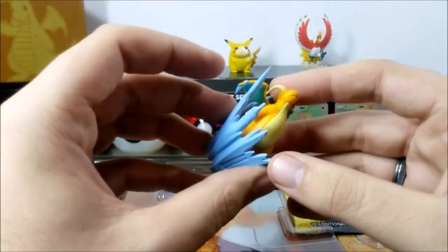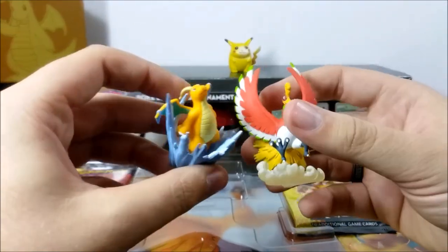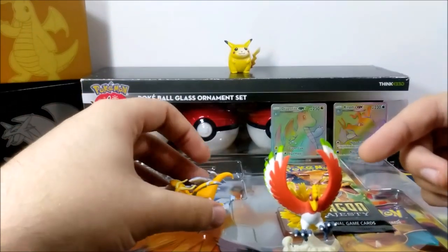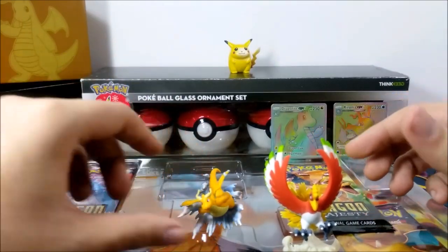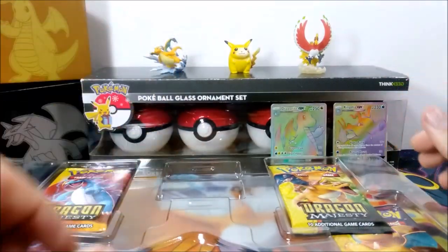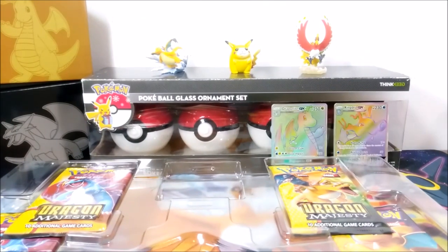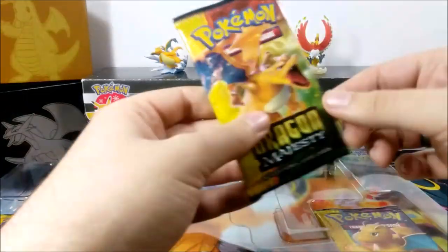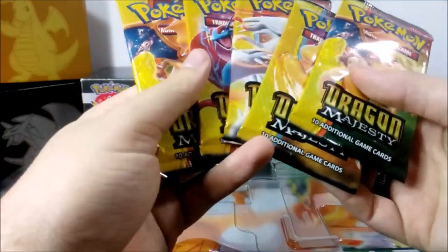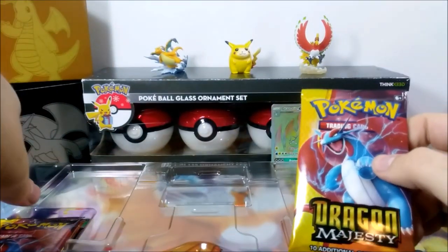I don't think I like the way it stands as much as I did for the Hoopa one. But they're in the same quality range — and Hoopa is a legendary, so obviously it's going to be presenting itself. This guy is just going to stand like this. It doesn't have as much presence to it, but it looks good. We'll put it in the background — it deserves to be in the background of this vid, it is after all a Dragon Majesty vid. And we have about 10 packs, which is going to be about the rest of this video.